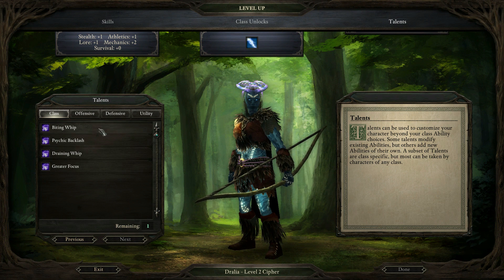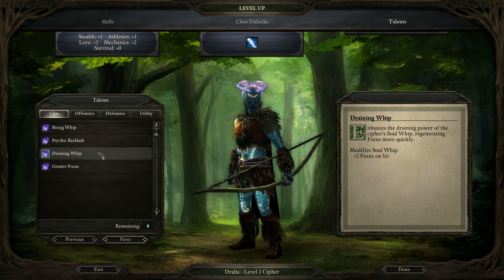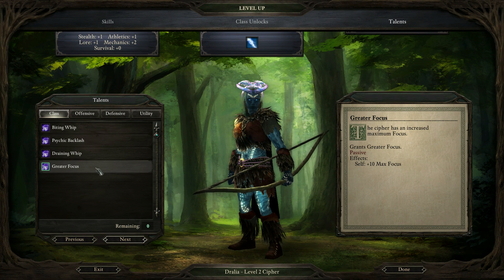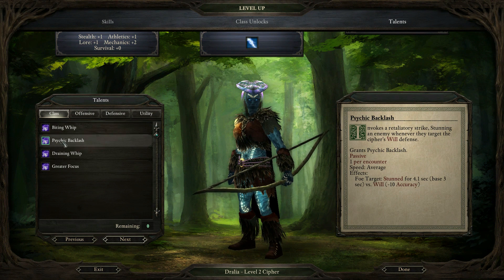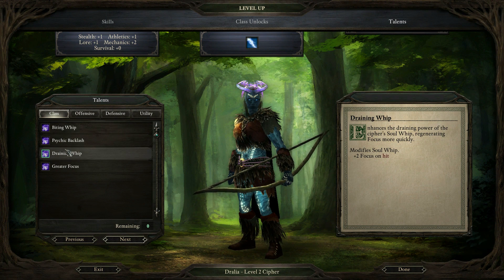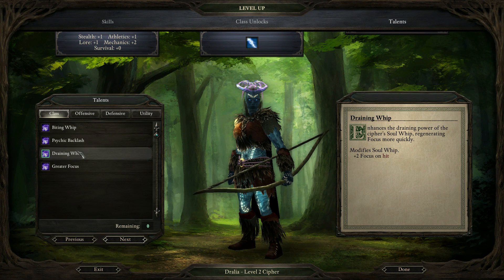And talents. So what's this do? It's 1.2 damage — more damage is always useful. Psychic backlash I like quite a bit if we're going to be dealing with any enemy mages or chanters or ciphers or anything like that. Regenerating focus quickly could also be handy. I'm gonna go with the focus regeneration. Need to use those skills more.